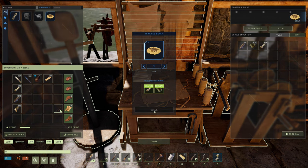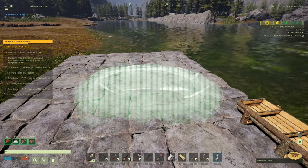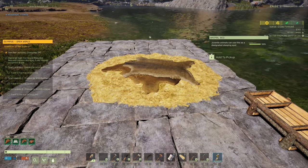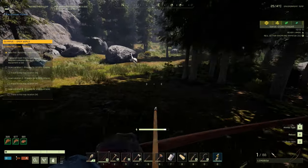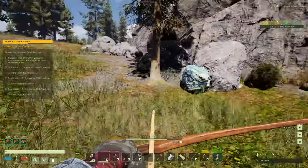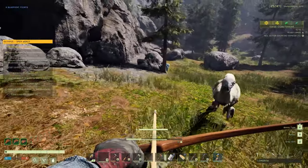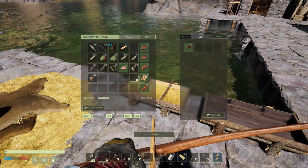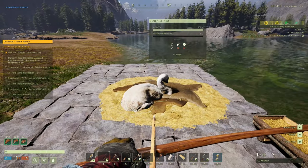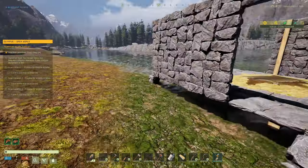I'm going to need mounts. Make yourself an animal bed and then a saddle. Put the animal bed down at the front pen — kill a mower mother, press F on the baby, and it's going to follow you all the way back. It will sit on that bed and as long as you have food and water it'll start taming up. Get the pen complete and give it some protection.